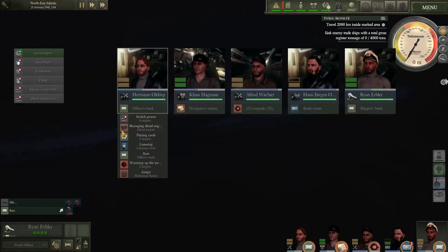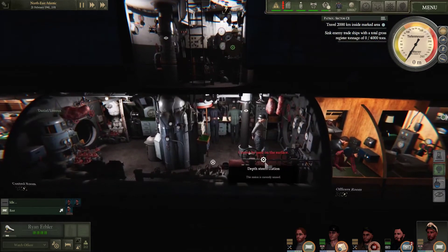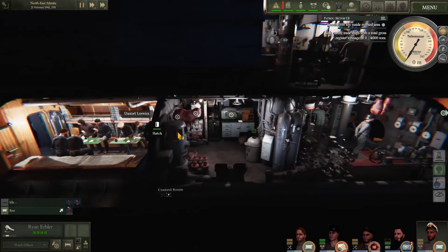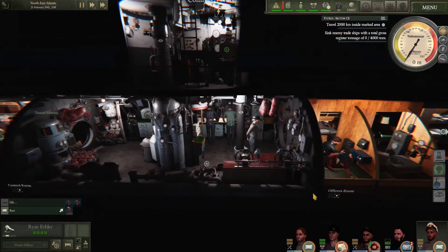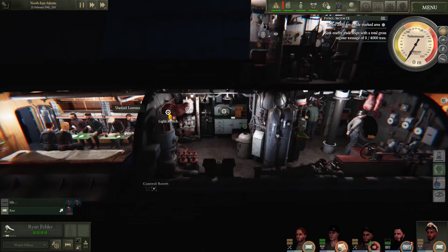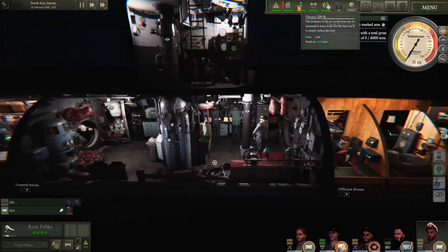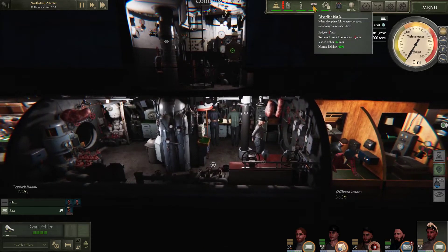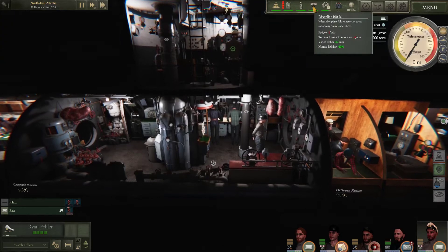So you can do things like shut off your electric steering, shut off your gyro compass, shut off your engine. You can also change your lights to go to a blue light. A blue light reduces your oxygen consumption. We're currently on normal white lighting, and that improves my crew's discipline.